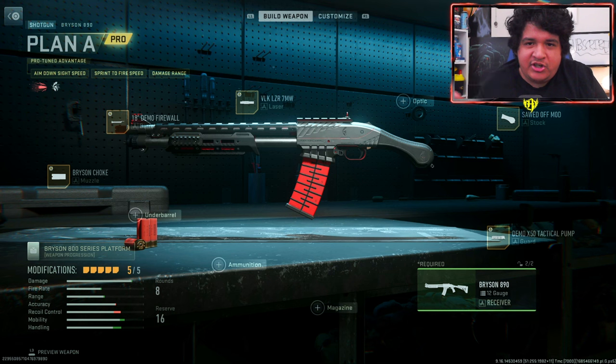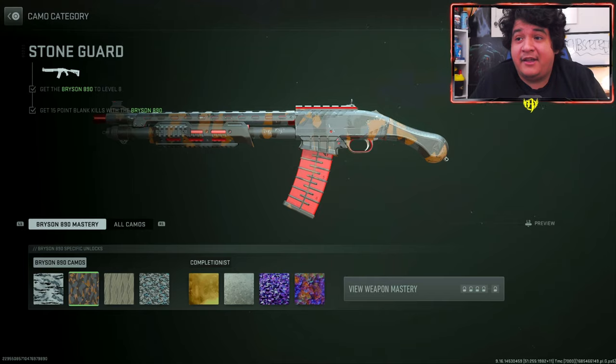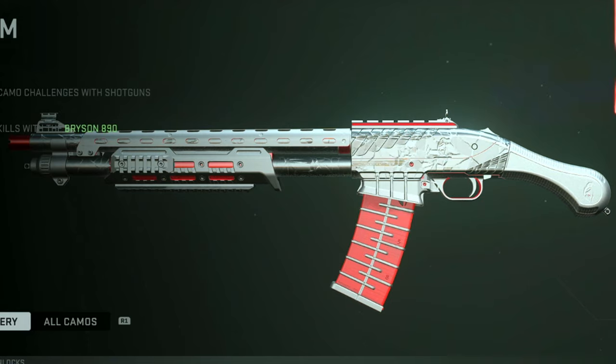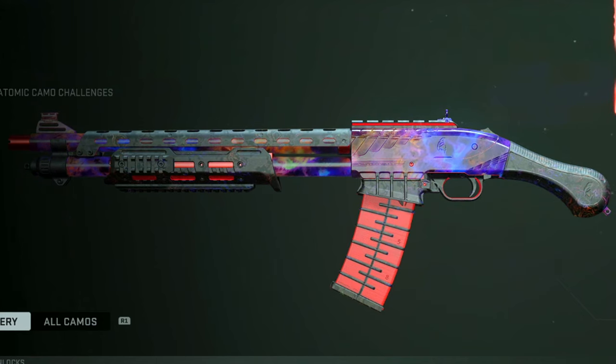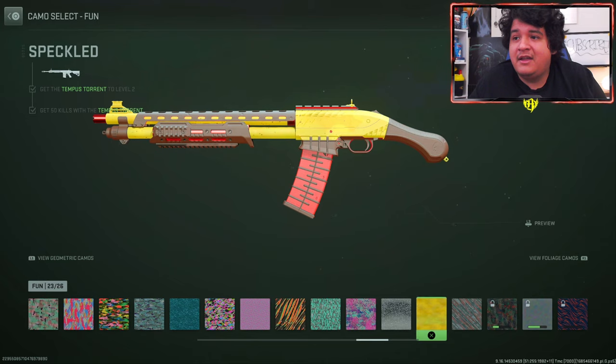Here's the Bryson A90 Plan A and here are the attachments. Keep in mind you can't change or add ammunition or you'll lose the tracers, and you can't put these tracers onto other weapons. When it comes to camos, here's how it looks on base camos — pretty clean — here's gold, here's platinum, pretty fresh. Polyatomic looks really great with the red and purple combination, and Orion — pretty clean mastery camos.